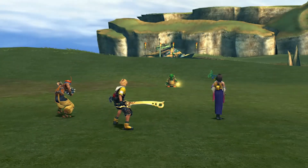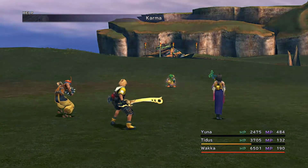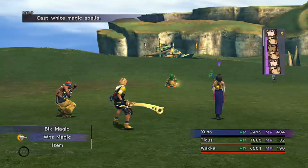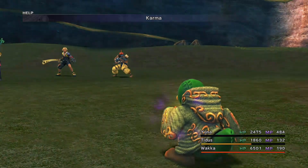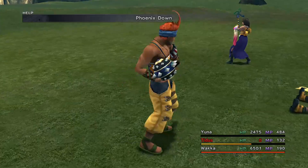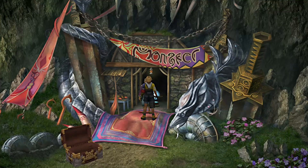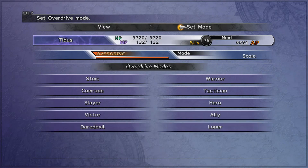We're going to use Yuna with a triple overdrive weapon to go from the areas of the grid we've remodeled — which now have 255 strength, higher agility, 255 defense, and 255 magic defense — and that will very quickly raise Yuna's stats, which will in turn raise all of Anima's stats. We're particularly interested in Anima's agility, magic, and MP, so we can use those to farm magic spheres before clearing out the rest of the grid. This is why we're doing things in this very specific order.